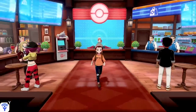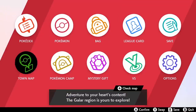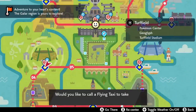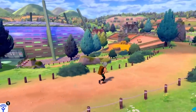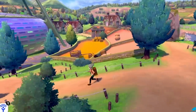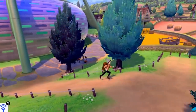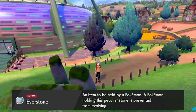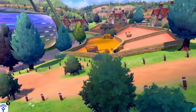The next item we want is the Everstone. You can find this in Turffield, which is right over here on the map. The Everstone is an item where you give it to a parent Pokemon, and that specific nature on that parent Pokemon will pass down to the new baby — the new egg Pokemon that you're breeding. Once you have that nature from one of the parent Pokemon, it will always be the same for the baby as long as it's holding the Everstone.